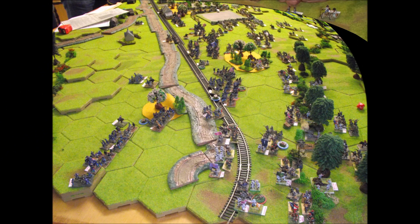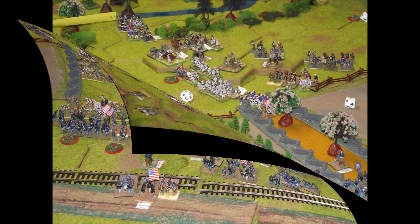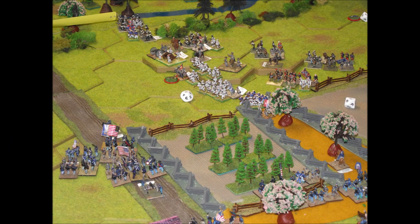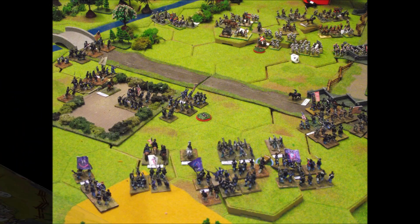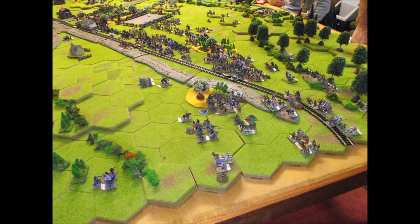Here we can see the situation on the Confederate left flank, and in the central area quite strong Union forces are beginning to push forward again. On the Union left flank they're now getting their forces together in an attempt to attack the Confederate hill, which is one of the victory objectives.